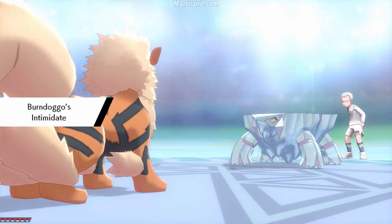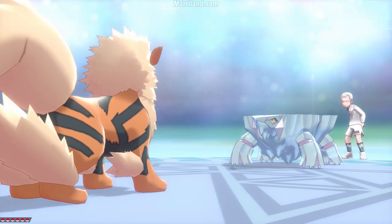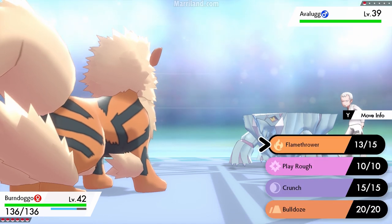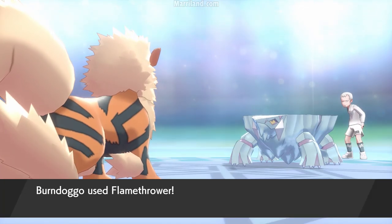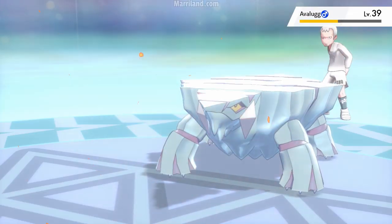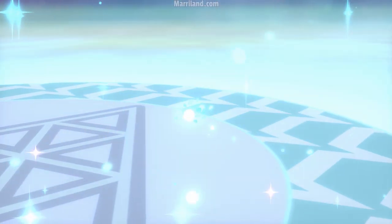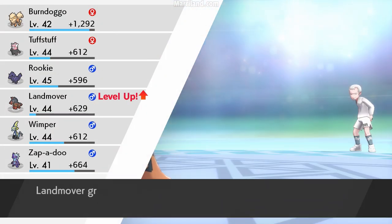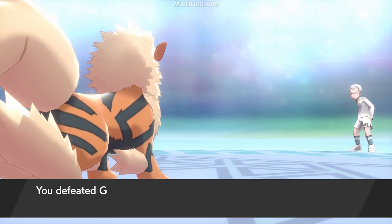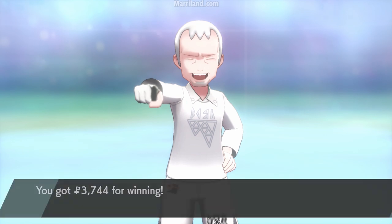Alright, let's take out this Avalugg — this lovely little frozen coffee table. I actually have a perfect Pokemon for it. It has a lot of defense, so you don't want to use physical moves. Okay, well, that's done.